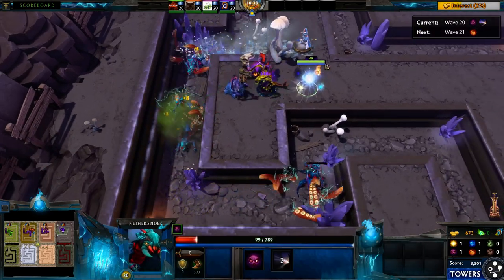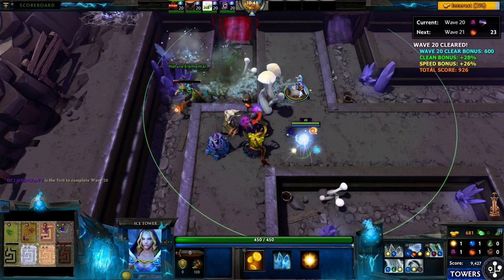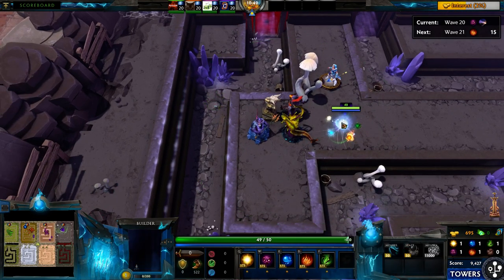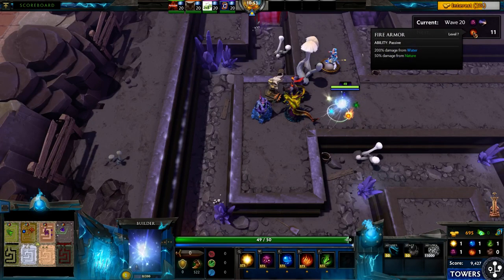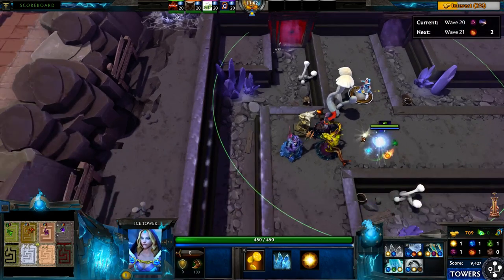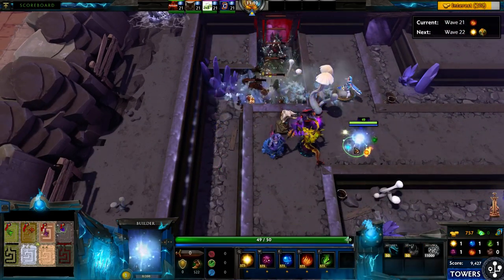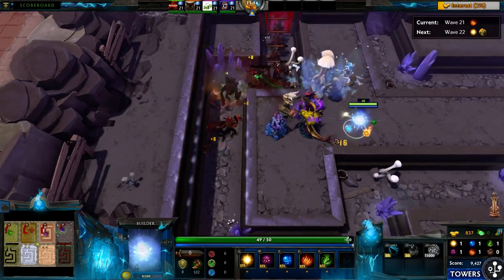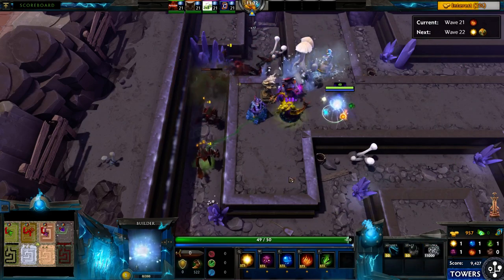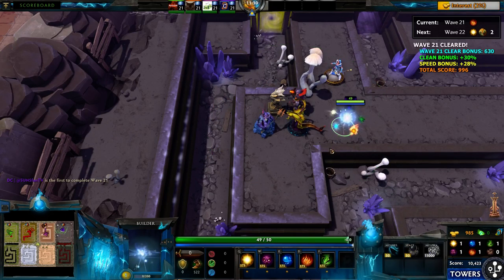The first thing I'm doing is getting the Jinx tower. Here you can see the next creep coming up and what it's weak to — right now he takes 200% damage from water, 50% from nature. Since this is a water tower, this will destroy the upcoming wave, or at least it should. You have to find the balance between amount of towers and upgraded towers. If you just put a bunch of level 1 towers, it probably won't do too well.